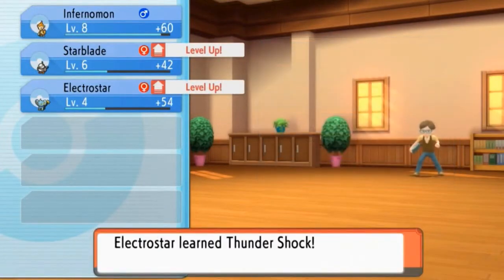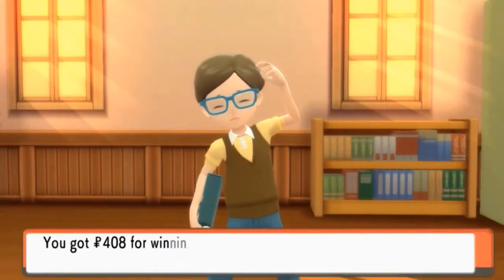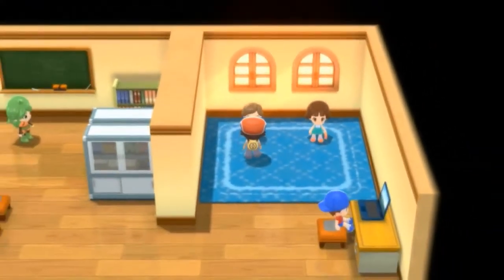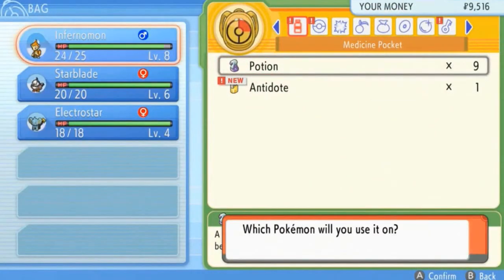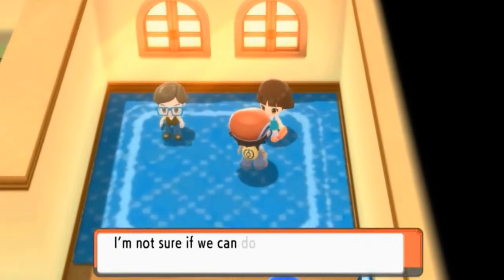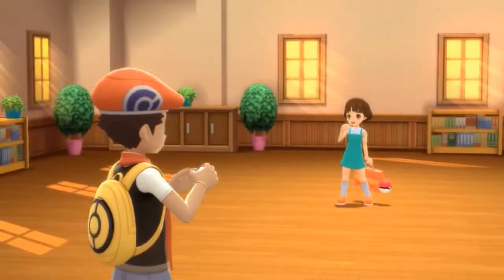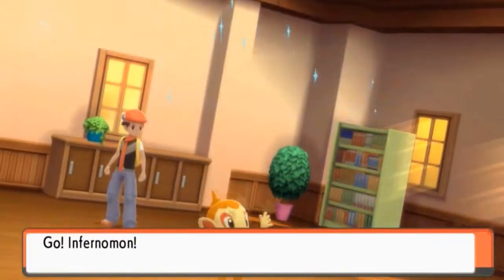Electrostar and Starblade both grow levels — Electrostar learns Thunder Shock. We defeated Kid Harrison and earn some money. Make sure to heal your Pokemon because the next trainer also has an Abra. She says she just became friends with her Pokemon. We battle her — she also sends out an Abra. Infernape comes out and we go for a Scratch attack. Charge Beam hits us but isn't super strong yet and we don't get paralyzed.